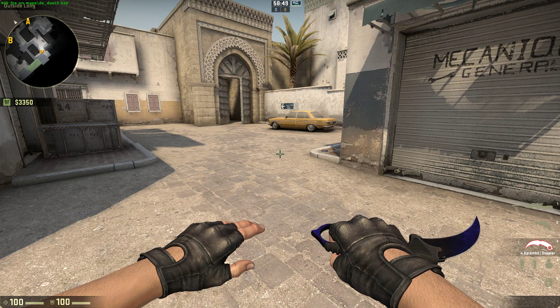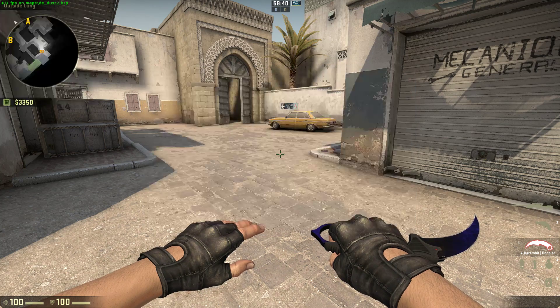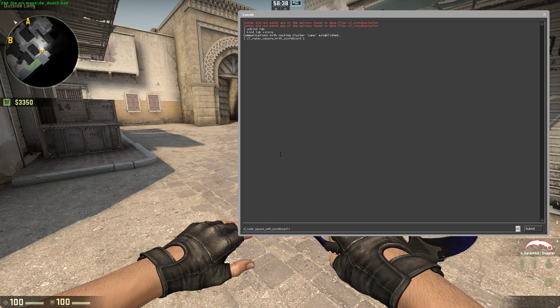Now if you want the square minimap while tabbing, use the command 'cl_radar_square_with_scoreboard 1', or 'cl_radar_square_with_scoreboard 0' if you prefer the round minimap.